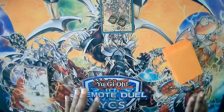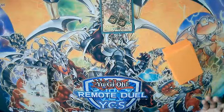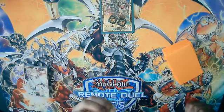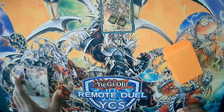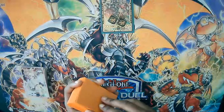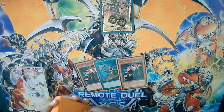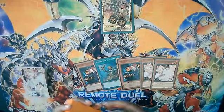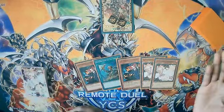We're going to go ahead and jump right into it. I'll show you guys the power of the many-negate board that this deck can put up and how consistent you can actually make this board. I just shuffled the deck up, so we're going to go ahead and see what the starting hand looks like: Tour Guide, ROTA, another Tour Guide, Ash, and Ash.